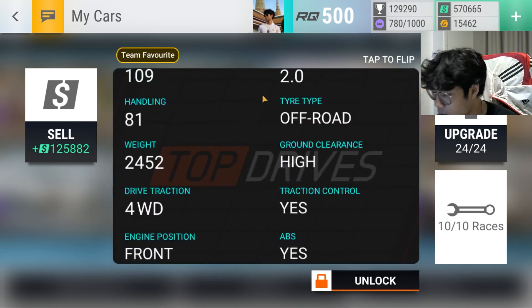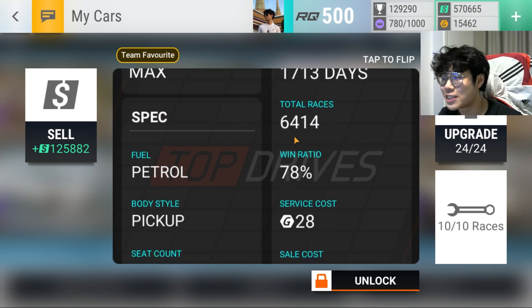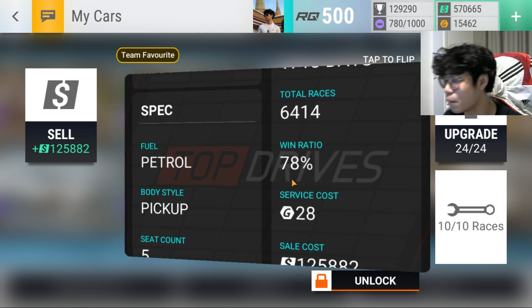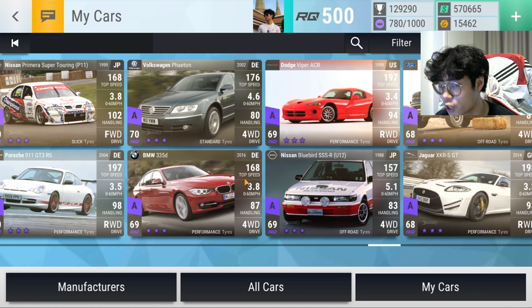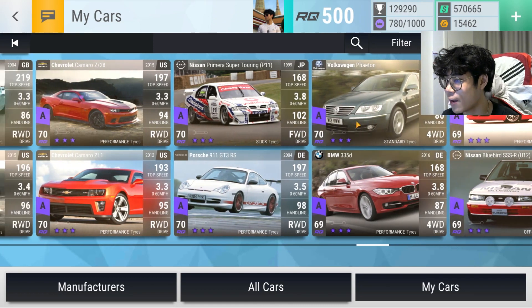The SVT Raptor is an absolute OG — 1,713 days old with 6,414 races. The win ratio is not very good though, and I can attest to that. The main thing is it just fell out of relevancy — a bunch of better cars came into the niche. The Colorado especially used to be ultra rare but now it's epic and it handles better. You also have a better raptor to use in the Ram Rebel TRX. The SVT Raptor still provides some value, but definitely not near as much as it used to.